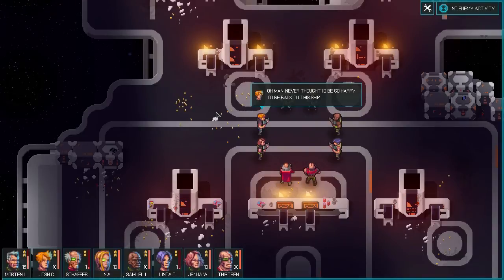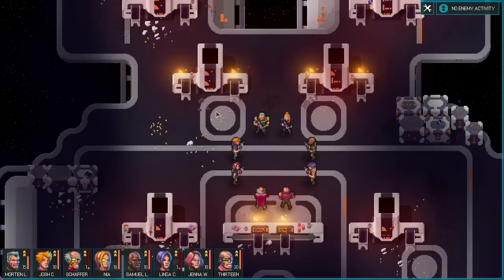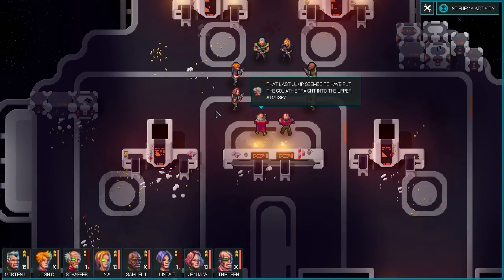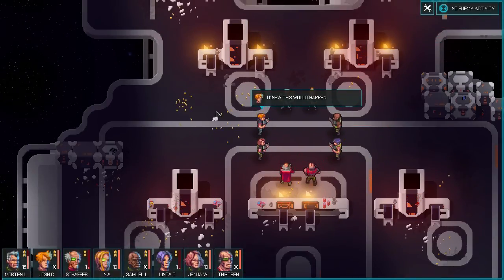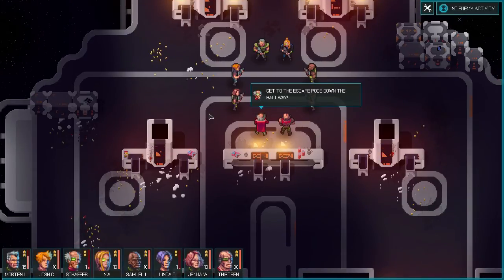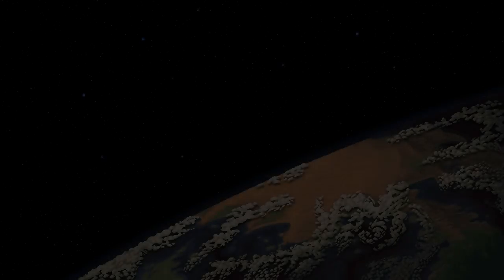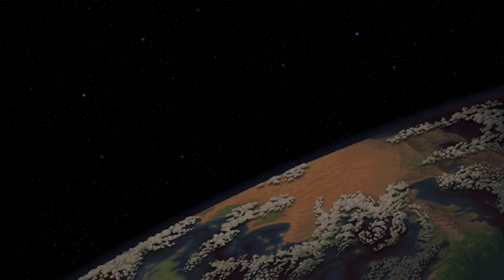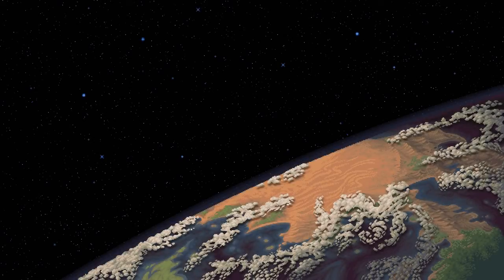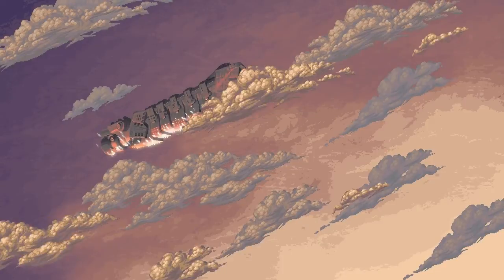And we just beat the game, according to that achievement! I never thought I'd be so happy to be back on the ship. Josh, attach Alice. Forget it — we don't have time for this. That last jump seemed to have put the Goliath straight into the upper atmosphere of a planet. We're on a crash course. Ha! This is the prelude to Risk of Rain, isn't it? I knew this would happen. Get to the escape pods down the hallway. Follow me. Welp, all that preparation for nothing. Is that Earth or something? No, it's not Earth. It does kind of look like Risk of Rain. This is a cool cutscene. And then everyone died.